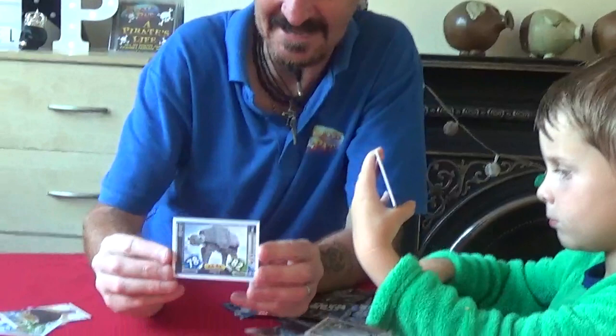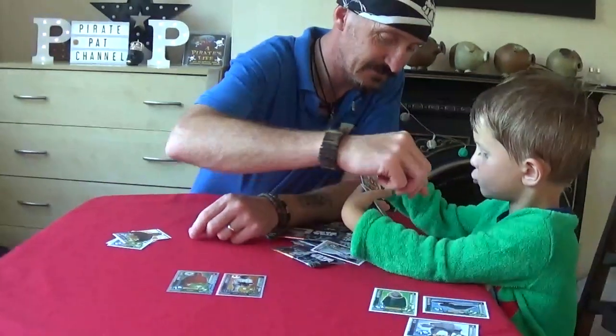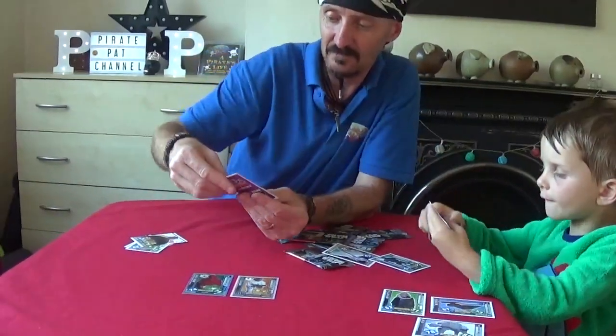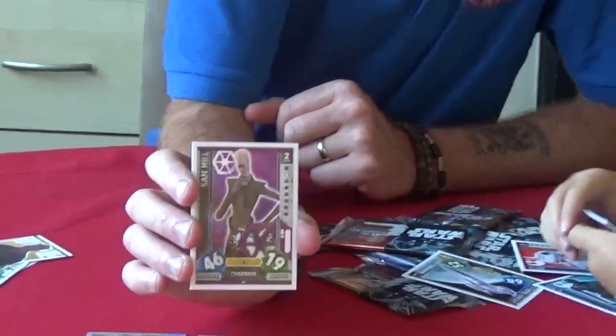This one's called the AT-AT. That one's off the Empire Strikes Back. That's a good vehicle. We've got R2-D2. And we've got Darth Vader. We've got Sand Hill as well. Look at that one. Darth Vader.